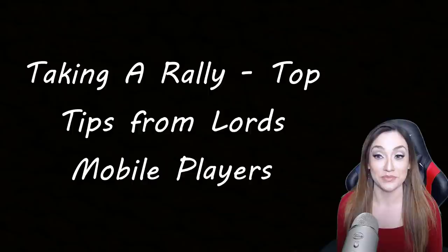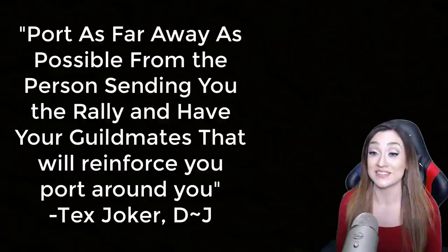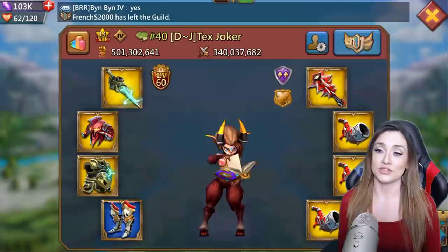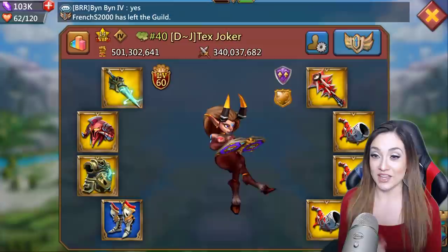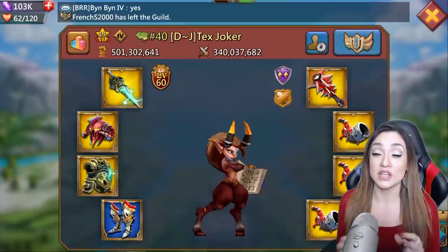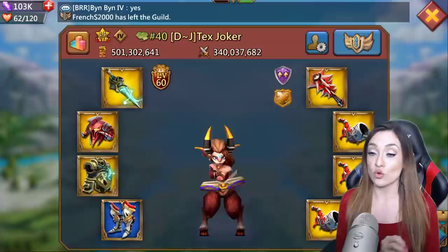I have 10 players that submitted tips and I'm going to credit all of them. The first one comes from Tex Joker, who is part of DJ Dirty Joker's guild — huge shout out. His feedback was: port as far away as possible from the person sending you the rally, and have your guildmates that will reinforce you port all around you. Think about it — you're going to get rallied, the guy's probably going to port right next to you. The first thing you do is figure out where you can go that is farthest from that person. You can do that in the very beginning or at the very end, though some of the other tips will tell you to do it as early as possible if you plan on actually taking the rally.